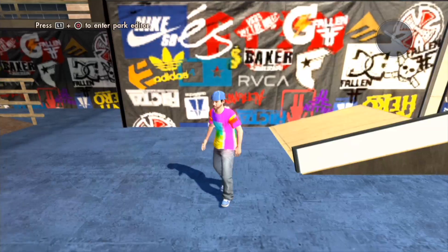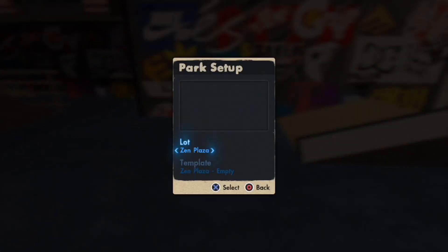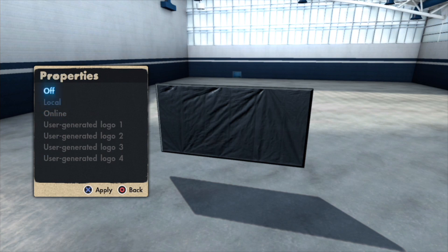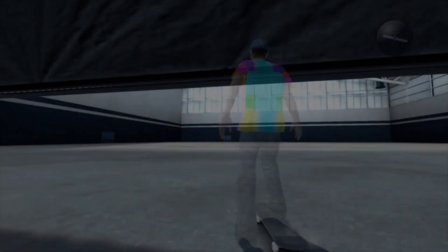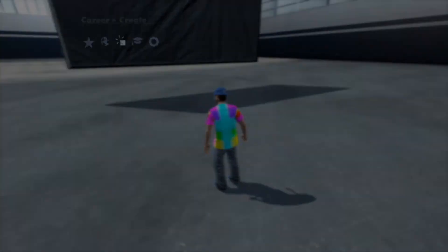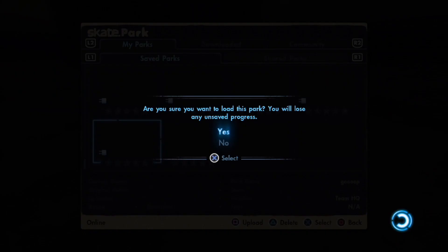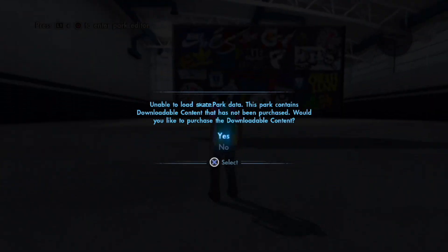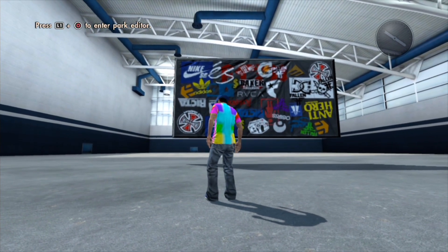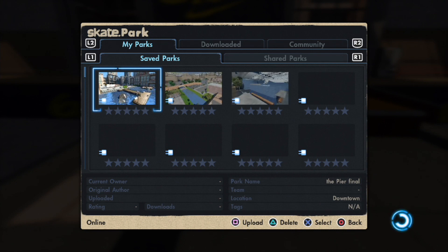Moving on to glitch number two — this is a skate park glitch that will allow you to take any graphic from any skate park you've downloaded and insert it into any other skate park. This is a brand new park using a save file which hasn't got any graphics on it at all. You don't need to delete your patch for this — you can do this on Xbox One. Go to Skate Parks, My Parks. The park which has the graphic you want to steal needs to have DLC, and you need to delete your DLC. When you try to go to the park you'll get a menu pop-up asking if you want to install DLC — just press no.